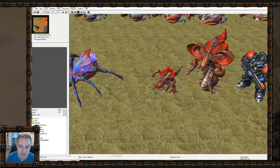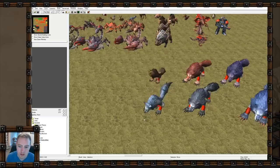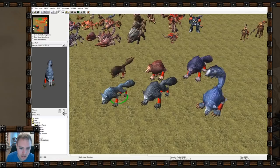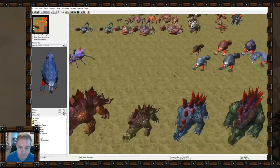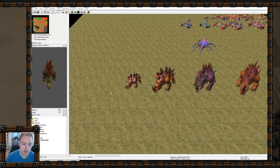Wolves - I talked about them on the Orc episode so I won't spend too much time. I don't really like them - I feel like they're less detailed than the other units, and I feel like these frost wolves could be wider. They don't look that much different from the timber wolves.